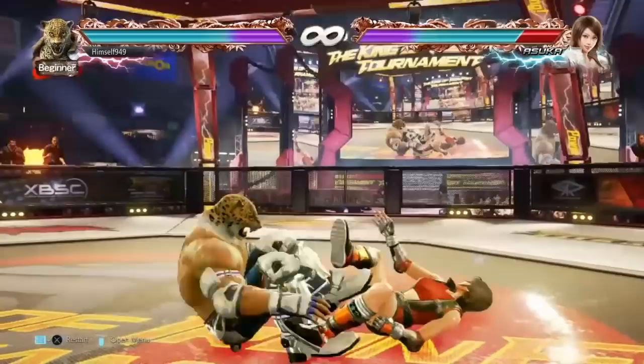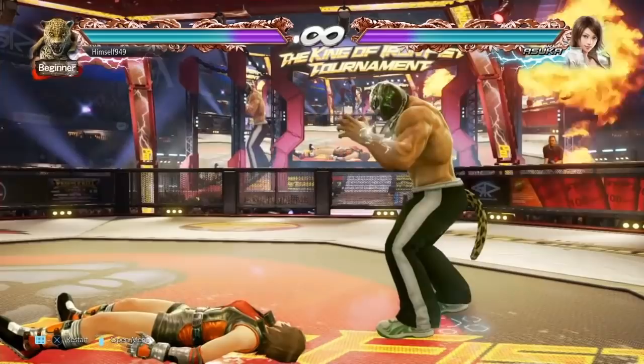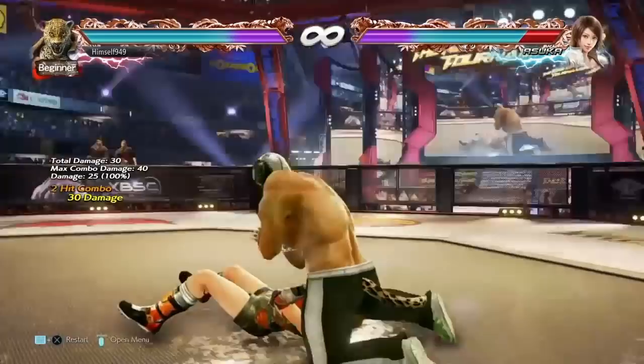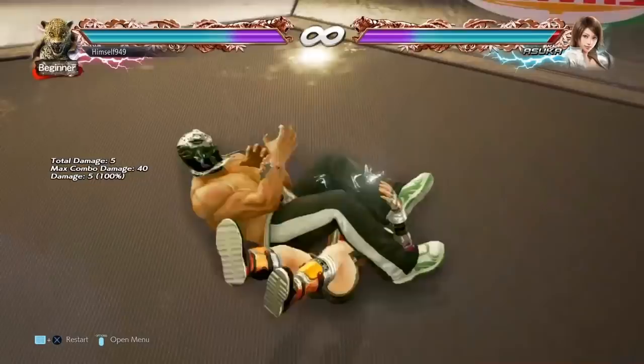The second option from the tackle is arm lock, done using 1 plus 2. Most characters have this, but King has a follow up done using 1 plus 2 again, and what makes it better is that it has no break. The first arm lock can be blocked with 1 plus 2, but if they miss that, the second one is guaranteed. So effectively you're doing 40 damage. But that's not all, because you get oki as well, and from my testing an alley kick is guaranteed. It doesn't matter if they stand up, back roll, or side roll — this will hit, meaning your total damage is actually 51.